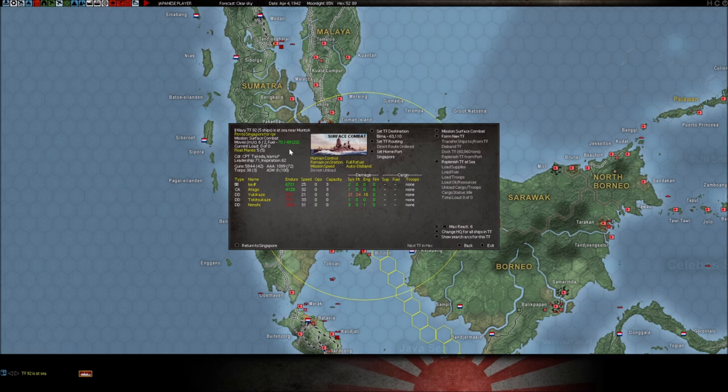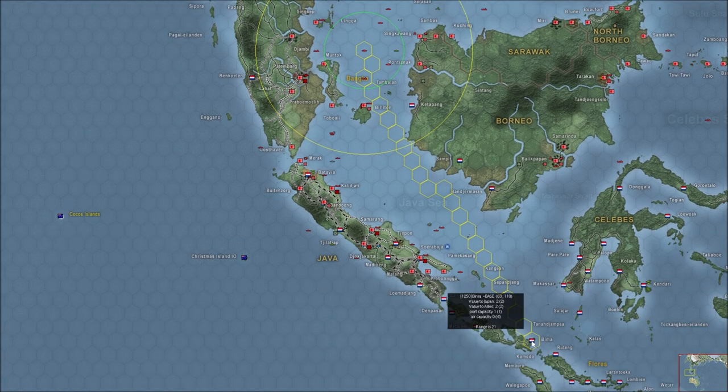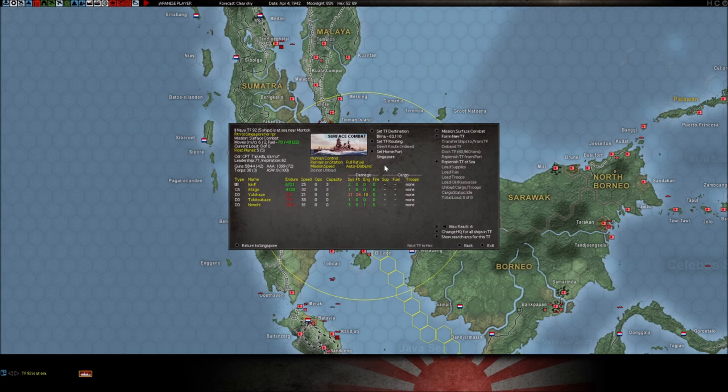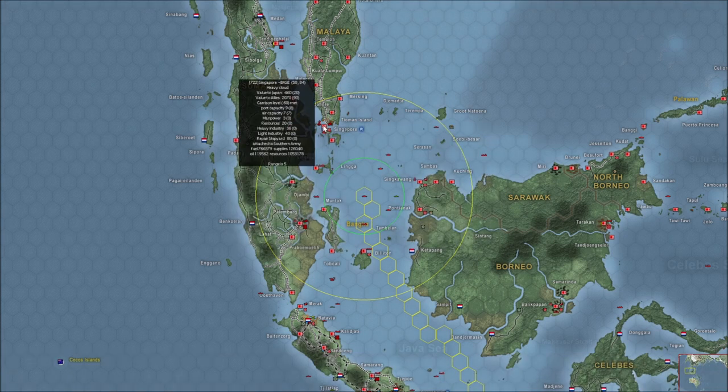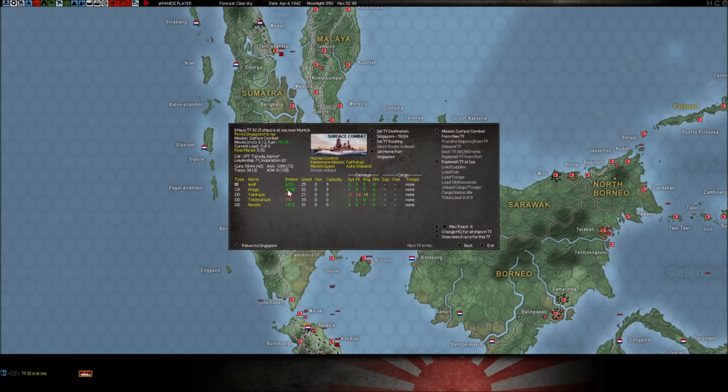Now, if you set the home base, you see the numbers change back because now ships shown in green have more than enough fuel to get to where they're going. Ships shown in yellow or orange means they're getting low on fuel but could still make it. So you need to be mindful of how far away your destinations are based on the fuel you have in your task force.